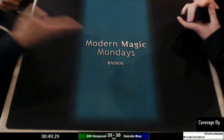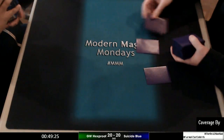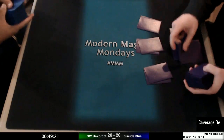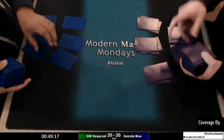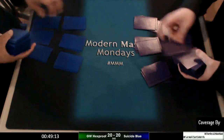Are there any other ways to make it work without the Gitaxian Probe? A lot of people are making the argument that not only is suicide blue done, but also suicide zoo, because the Gitaxian Probe is gone.